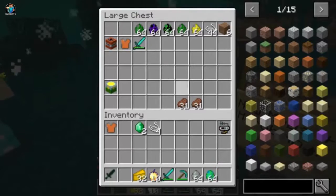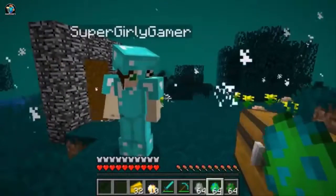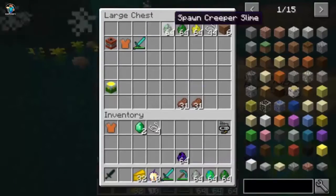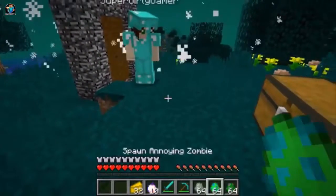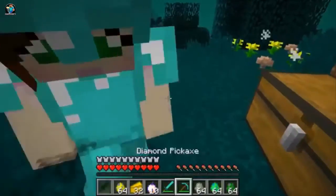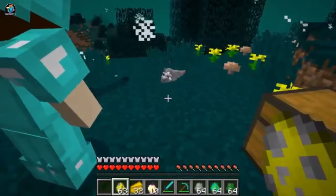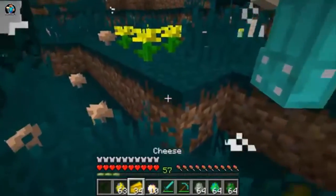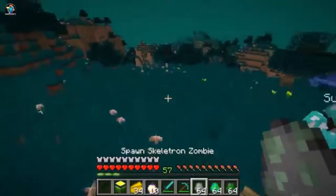We have the skeleton zombie, the annoying zombie, and the robot creeper. The rogue spider looks like it's wearing purple and black socks! The mouse actually spawns in this dimension — and that's how you get cheese. Let's spawn it in. Oh my god, he dropped cheese! That is adorable — it's one of the easier mobs you can fight, you can just kill it and get cheese.